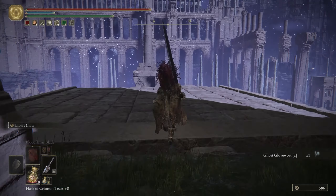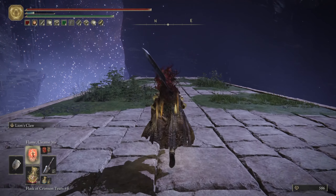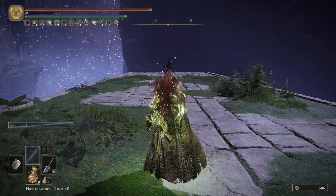You should remember this place — that was where we pick up a Stone Sword Key. Now I'm going to kill a Crucible Knight. I'll do the dagger, I'm not crazy. It's not even necessary to use that much buff for this guy, but I just want to kill him really fast.